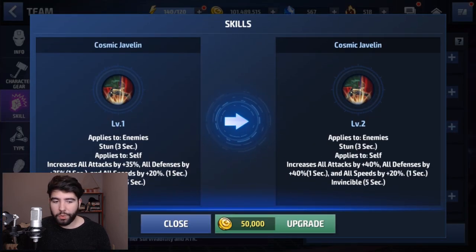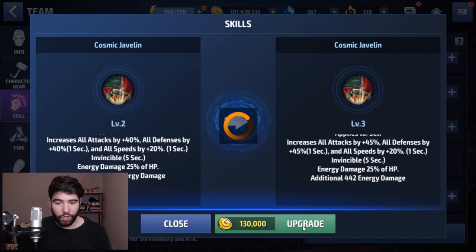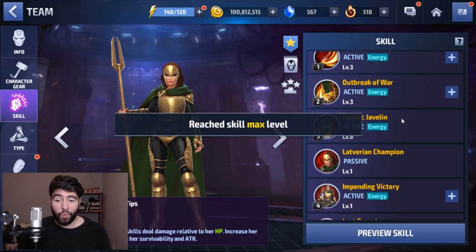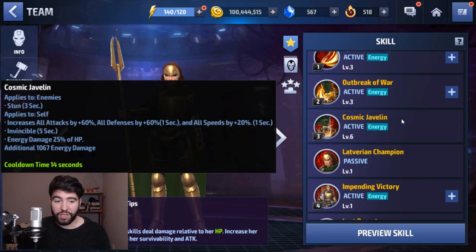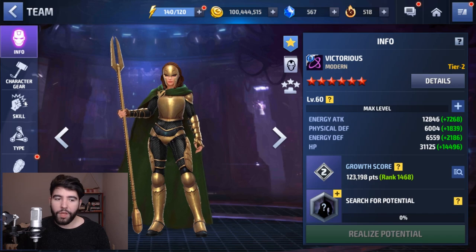Moving on to Cosmic Javelin — this is where things get really spicy. Instead of a 35% all attack, all defense, and all speed buff, leveling it up brings it to 40-40, and every level adds 5%, so that's definitely worth leveling up. At max level, she applies to herself 5 seconds of invincibility and 60% all defense, all attack, and 20% all speed. The tooltip says 1 second, so we'll need to test in-game whether it keeps refreshing for the full 5 seconds. If it's a refreshing buff, you don't want to give the character attack speed on her ISO 8 set because 20% all speed is gigantic — that's going to send her way over the 130 speed cap automatically.